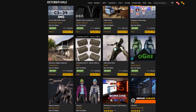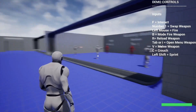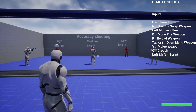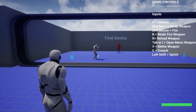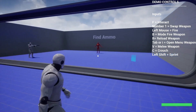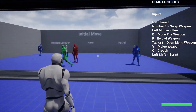Without further ado, let's get right into it starting with AI Shooter. AI Shooter was created to be a starter pack with an AI for any shooting game you want. This includes basic behaviours like shooting, seeking cover, patrolling, flanking, sight perception, hearing, damage and touch — anything you'd want in a shooter game for your AI, this allows you to do that perfectly.